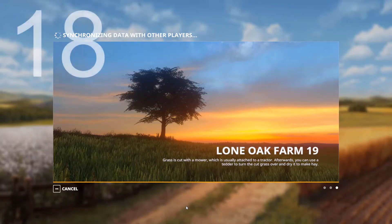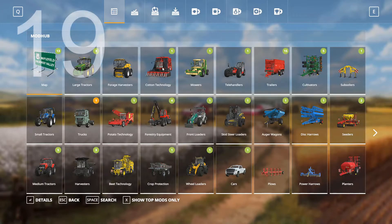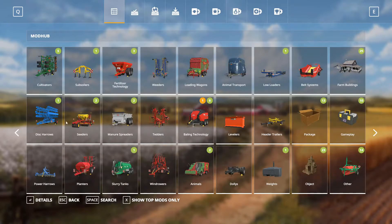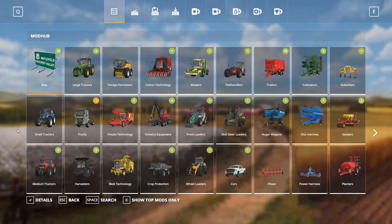I don't even have to talk about eighteen. Moving on to number nineteen: a search bar for the in-game mod hub. If you go online you can search the mod hub for Farming Simulator, and I feel like they already know how to do it on the online one, so they should just copy-paste it in — boom, done.